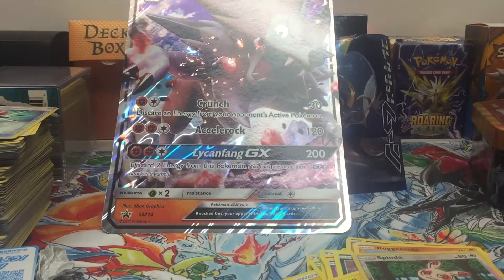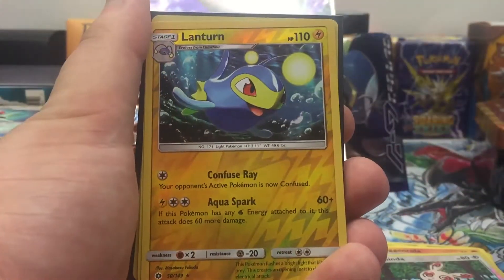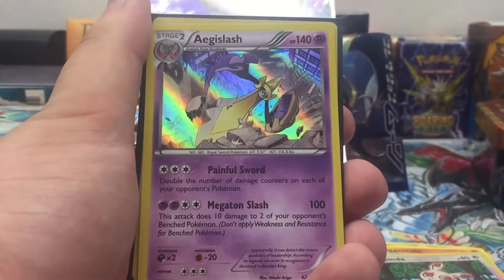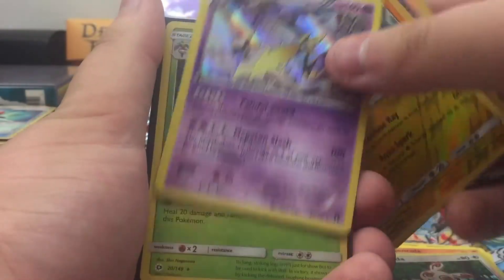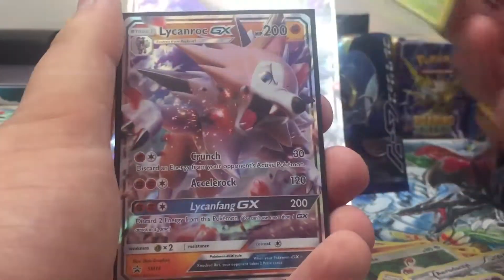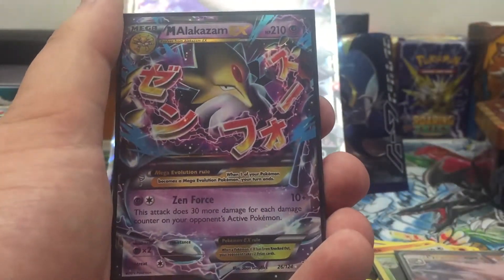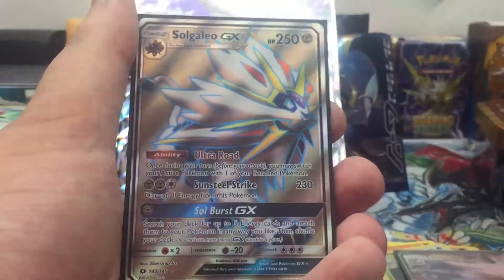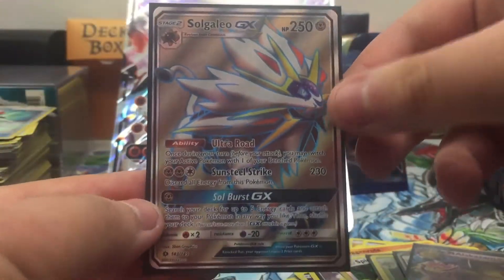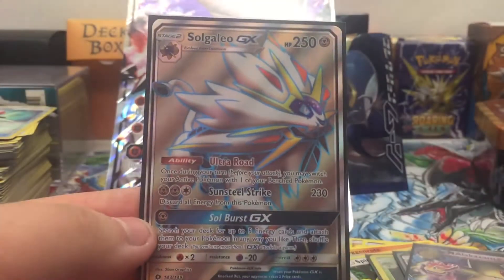Okay, let's do a recap. We got: Aerodactyl rare, reverse rare Garchomp, reverse rare Lanturn, reverse rare Aegislash holo, Tsareena holo, the Lycanroc GX promo, Mega Alakazam EX, and finally the piece de resistance — the Solgaleo GX full art! So nice. Thanks for watching guys and I will see y'all later — peace!